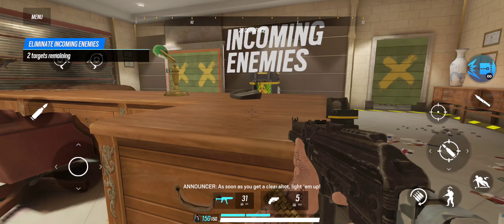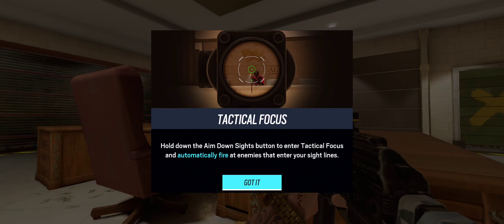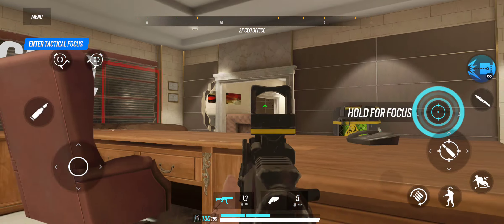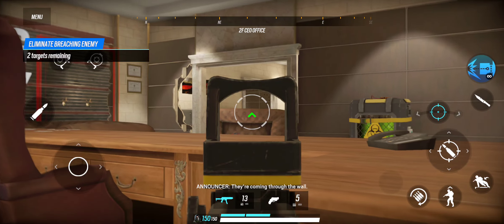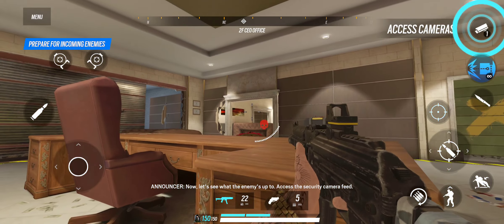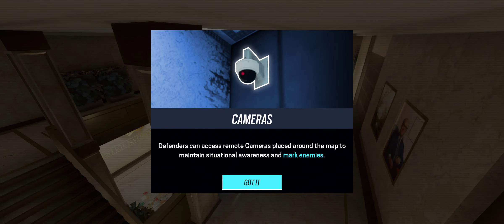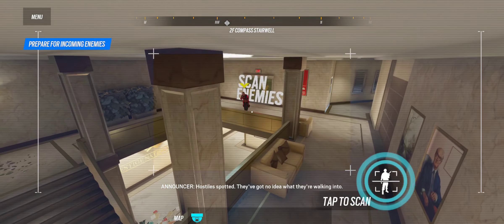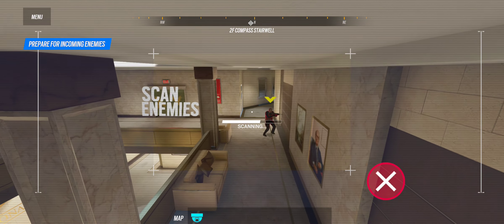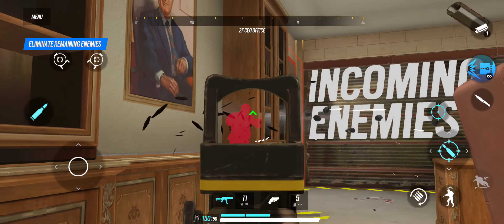As soon as you get a clear shot, light them up. Hostiles are coming through the wall. Now let's see what the enemy's up to — access the security camera feed. Hostiles spotted, they've got no idea what they're walking into. Got a hostile.